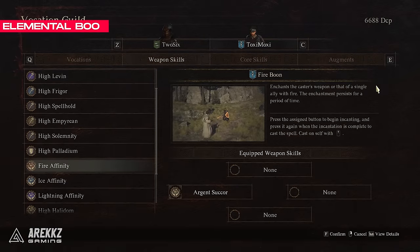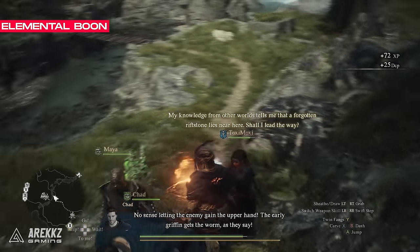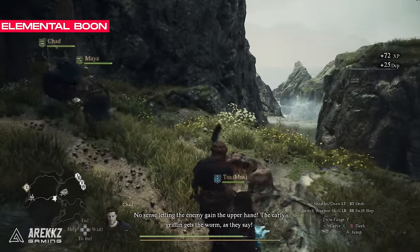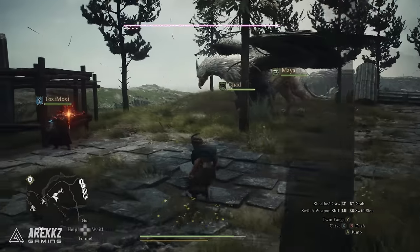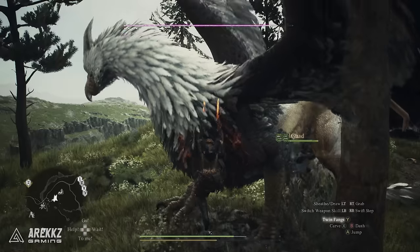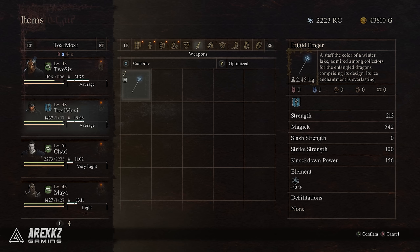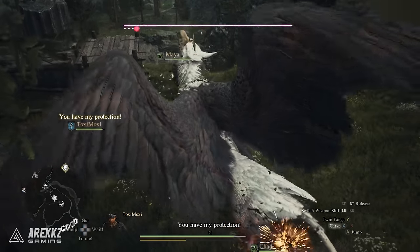Next are the elemental boon buffs — there are three, one each for fire, ice, and lightning. If equipped on your main pawn, they will cast this on you whenever you get into combat, massively increasing your damage against foes weak to that element. Later in the game you can get weapons with elemental damage built in, but these boons are great for starting out and have remained useful throughout our entire playthrough.